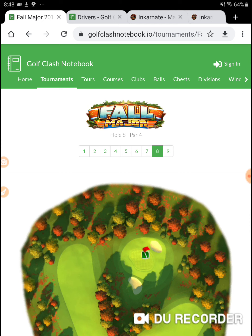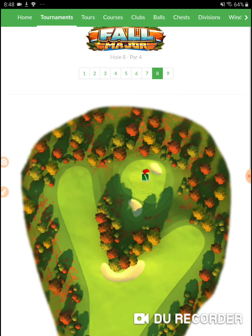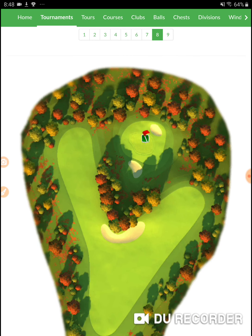I need to get an eagle on this hole. I have this hole dialed in with my upper level account. I'm setting up in this area right here, and I'm coming in out like this so that it's coming down the hill, and I'm actually ending up on the green, taking a putt, getting my eagle, and moving on.